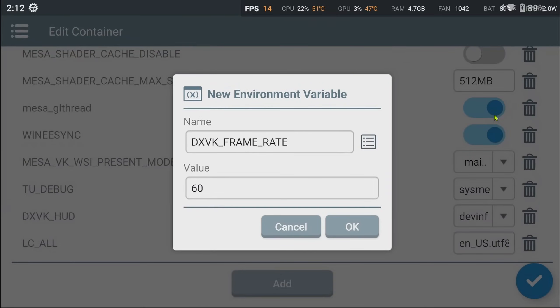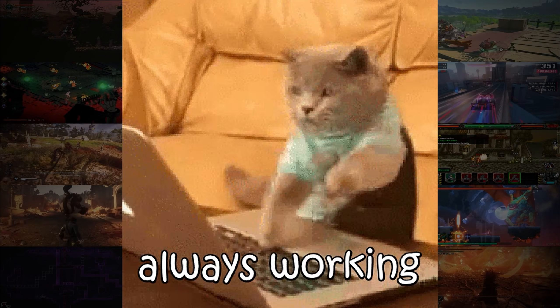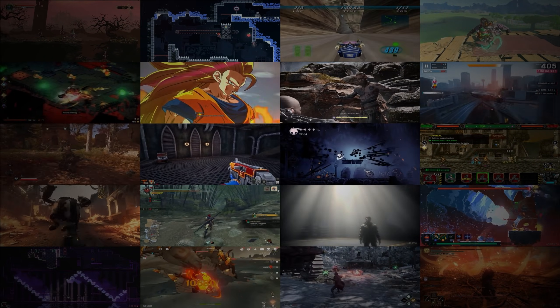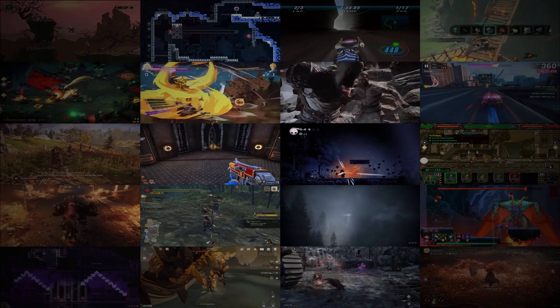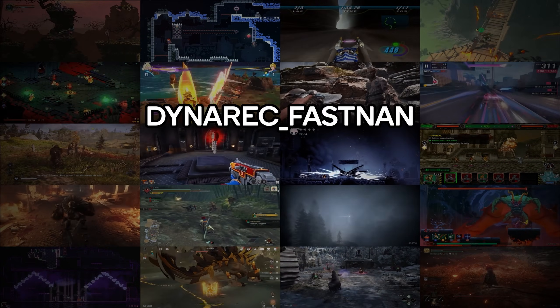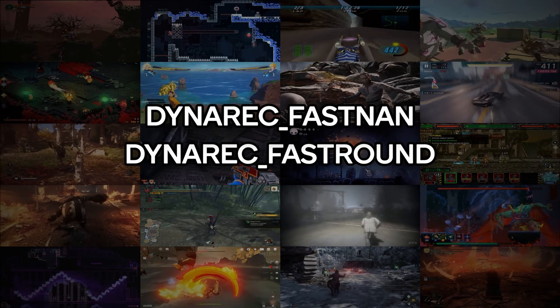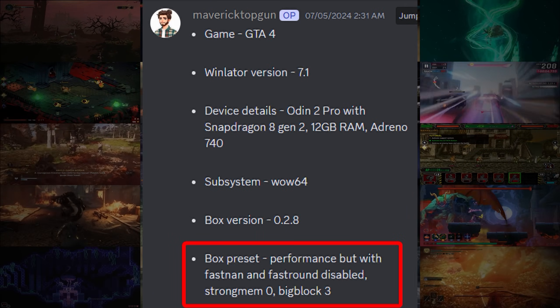You might be thinking: what about the other variables? Unfortunately, as of this time, not much is known about the other variables yet. Many users are testing every day, mixing and combining variable values and getting different behaviors on different games. If these variables do not change the behavior of your game, try also disabling Dynarex Fastman and FastRound. Some users report that with these disabled, some games stop crashing — like GTA 4.